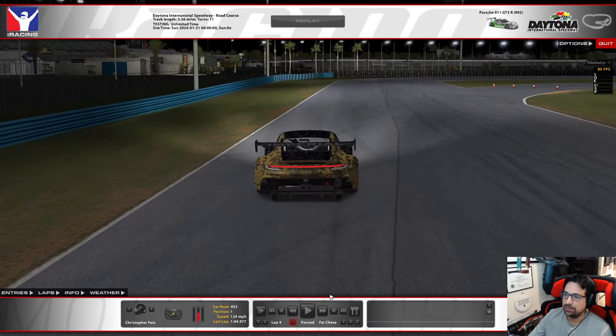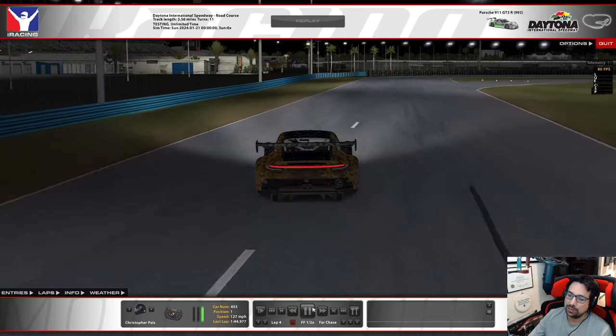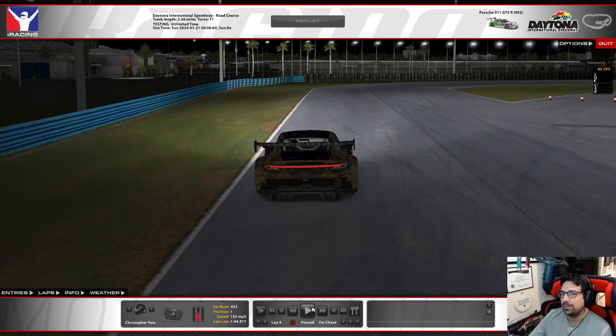Setting up for the horseshoe: brake at the end of the dotted line — fairly heavy, about an 8 or 9 pedal — immediately transitioning and starting to bleed off and trail brake into the corner. I like to treat this corner almost like a carousel, getting down to the apex as soon as possible and riding that inside curbing. Remember the crown rule: left of the mid-stripe is off-camber, right toward the corner side is on-camber.